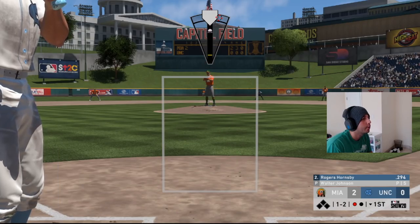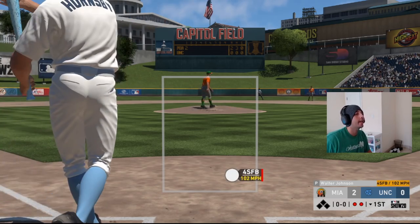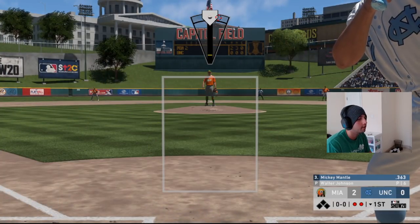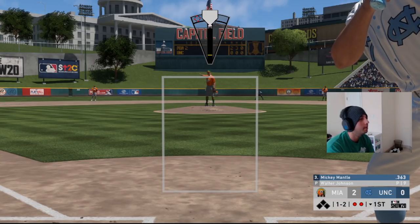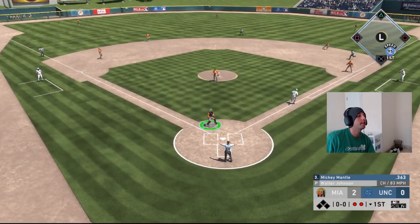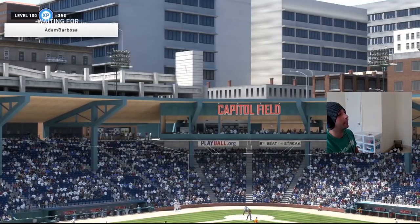We go fastball low and away, too low in the corner. He looks at strike three — two outs in the inning. Good start so far. Mickey's up — if we can keep throwing those pitches it'll be tough to hit. Changeup middle away, strike three, gets some chasing. Good pitch right there. As long as it gets the job done, that's all I care about.